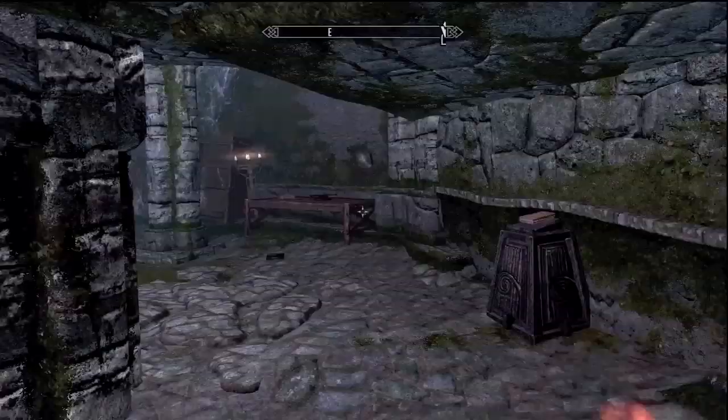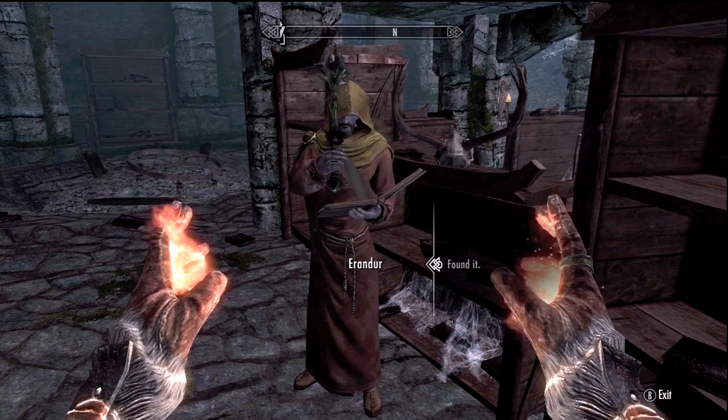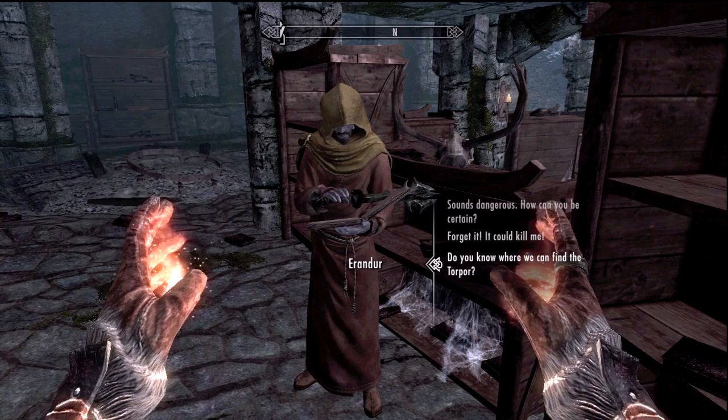Erandur is over here by these bookshelves. After he flips through the book a little bit he's going to ask you for dialogue — do all that stuff and go ahead and be his test subject, because you're going to have to be if you want to get him as a companion. So now we're going to get a different quest.